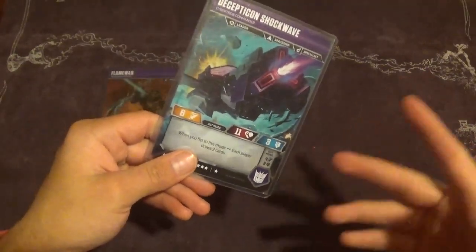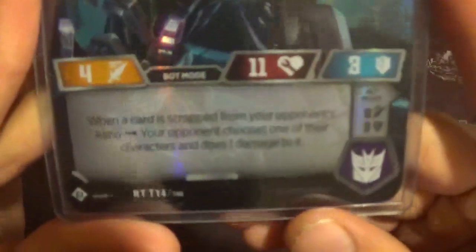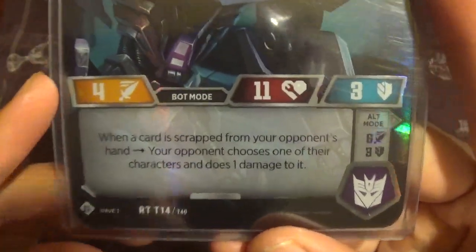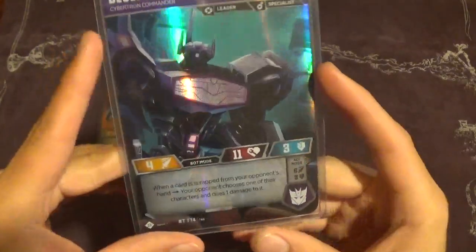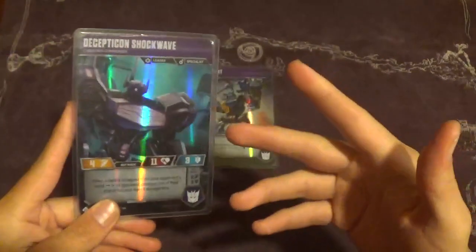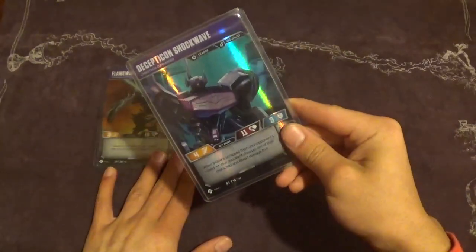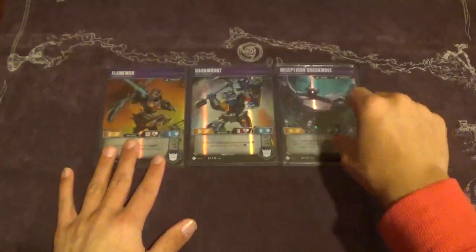In his bot mode, he has a nifty effect: when your opponent scraps a card from their hand — by you or your opponent's effects — they have to choose one of their characters and deal one damage to it. We don't play him just for this ability, but it is very handy. Whenever you're not going to attack with him, you want to transform to this mode, then pop off a System Reboot, a Security Checkpoint, or anything that rips cards out of their hand, and you get a free little extra burn for it. This is very much a defensive, controlling, direct damage deck.